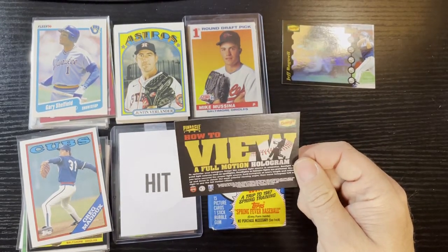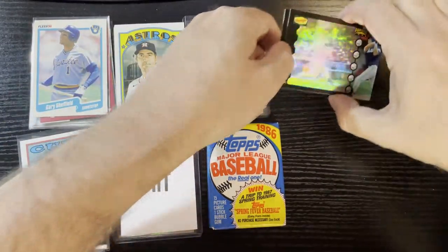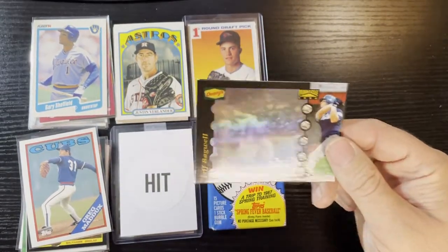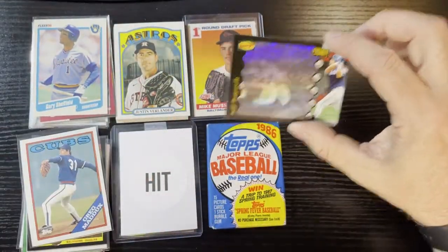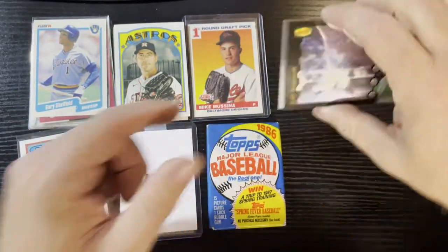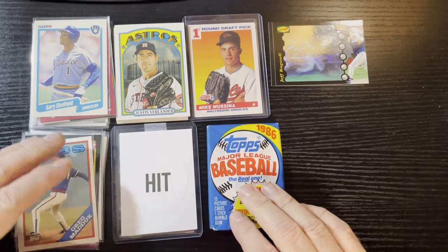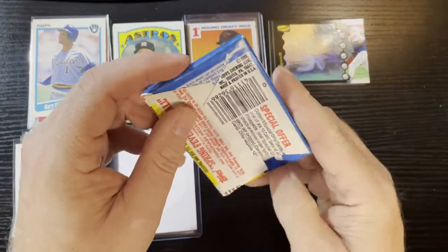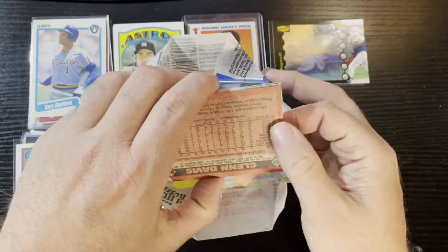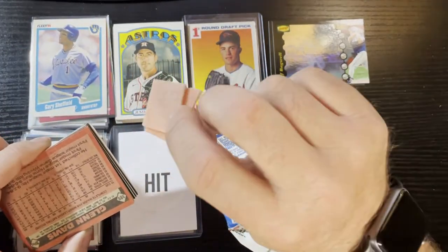They gotta give you instructions on how to look at those hologram things. Because if you're like spaced out — like me in 1996, I was partying hard until 3 a.m., found a Denny's, got your card and needed instructions on how to view it hungover. Who remembers going to Denny's after partying? All right, up next: 1986 Topps. Eighty-six goodness, and look at that gum — you know I'm gonna eat the '86 gum!